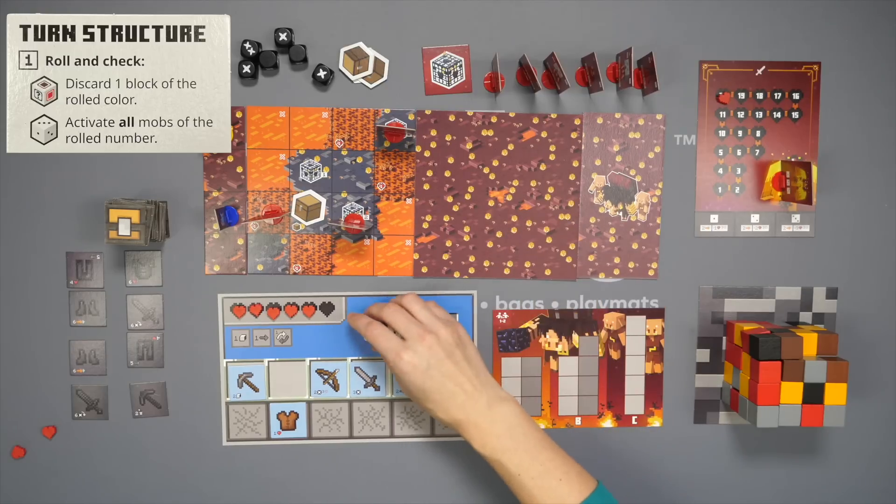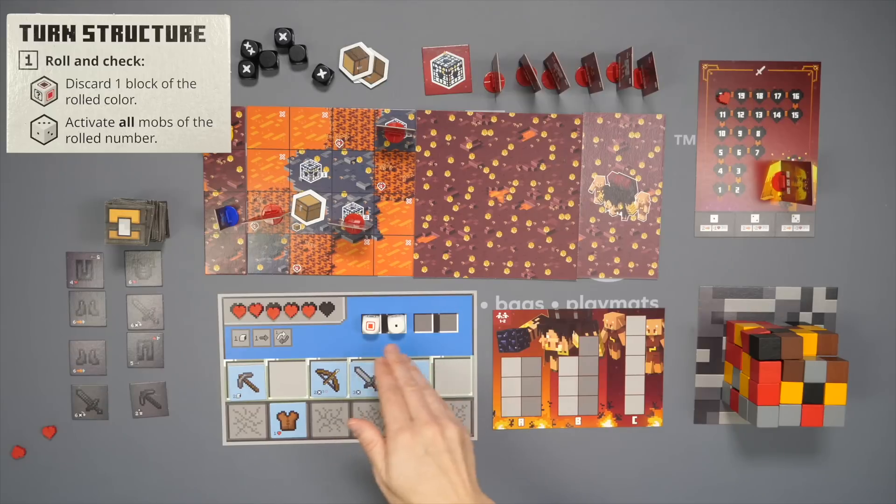After that, the player takes these dice and adds them to their player board to represent the two actions they get to take each turn.